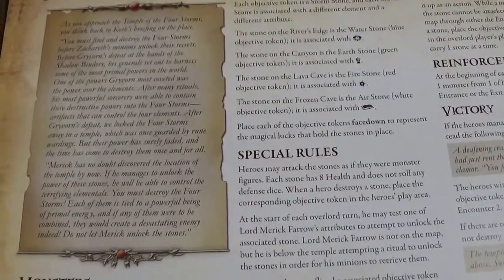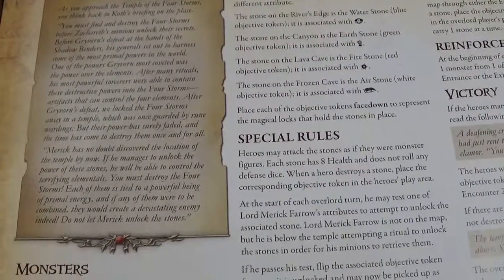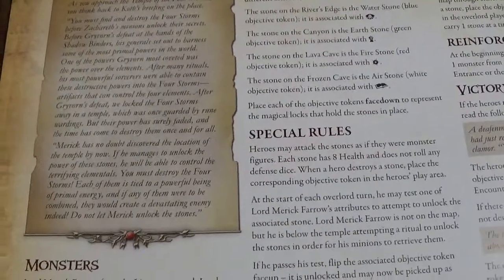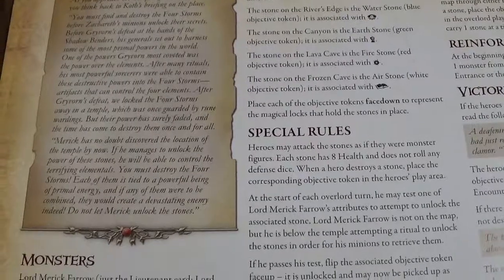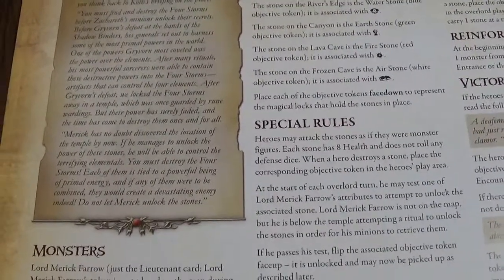After Gordon is defeated, we locked the Four Storms away in a temple which was once guarded by Rune Warnings. But their power has surely faded and the time has come to destroy them once and for all. Merrick has no doubt discovered the location of the temple by now. If he manages to unlock the power of these stones, he will be able to control the terrifying elementals. He must destroy the Four Storms. Each of them is tied to a powerful being of primal energy, and if any of them were to be combined, they would create a devastating enemy indeed. Do not let Merrick unlock the stones.